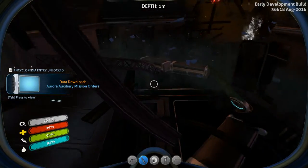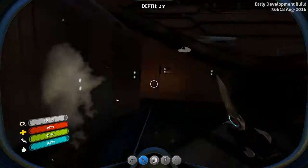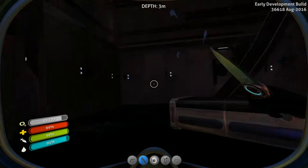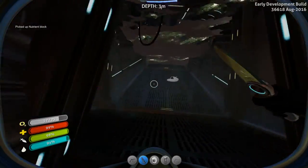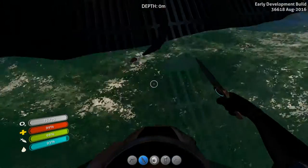Integrating new PDA data. Nothing in that locker. I don't like how you can't open the lockers. Prawn bay - oh nice! It did drop a nutrient block. Excellent. The prawn should be through here.